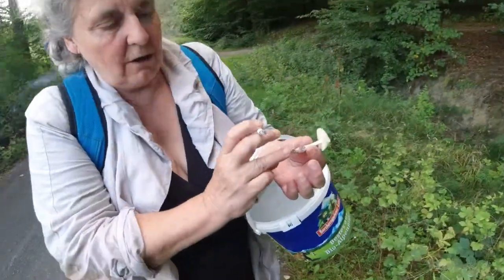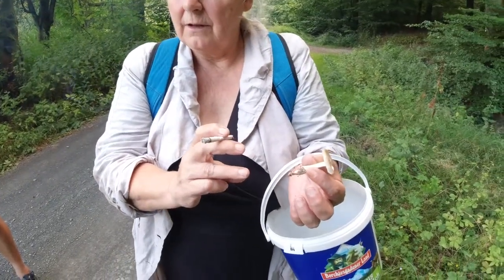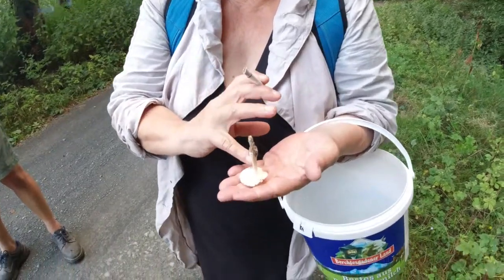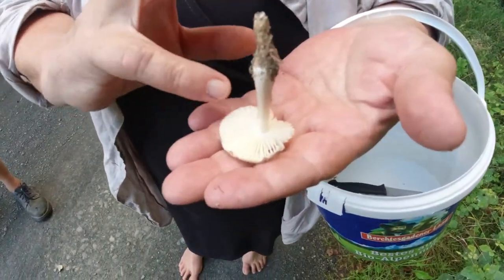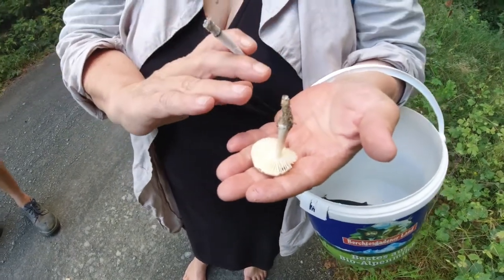This is the whole plant — the root goes on here. I can already tell what it is: it is a rizling, and it has lamellen. There are mushrooms that have lamellen underneath — in German, a 'polster'.